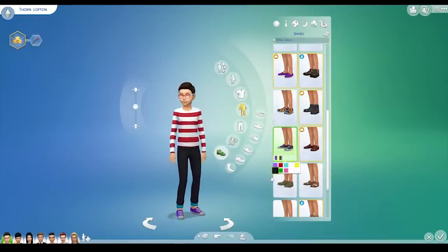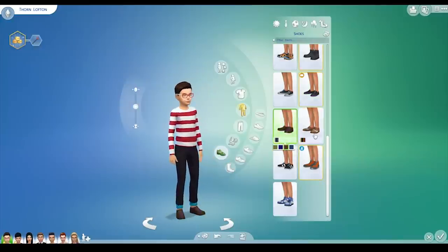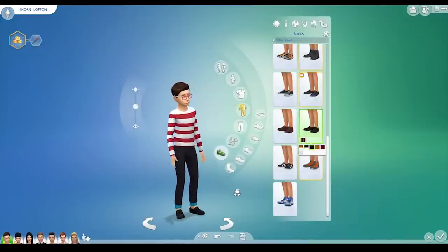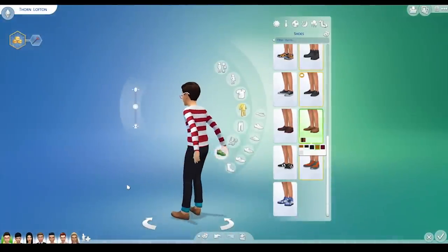Maybe just some nice black Connie shoes. Or these - nah, not those, they're a little serious. Way too serious. Let's put those shoes on him. Brown ones could be nice - yeah, let's go with the brown ones. He's cute! I like this kid's look, he's looking cool.